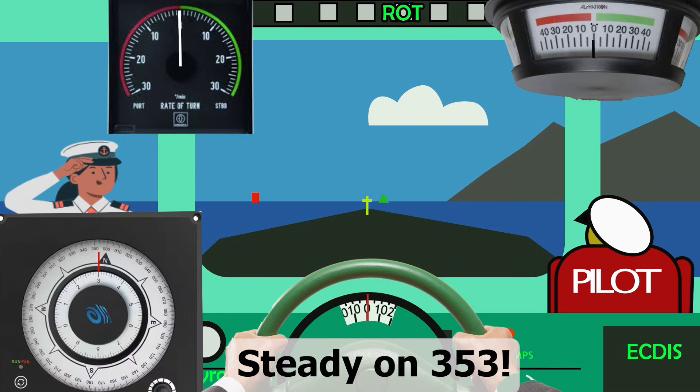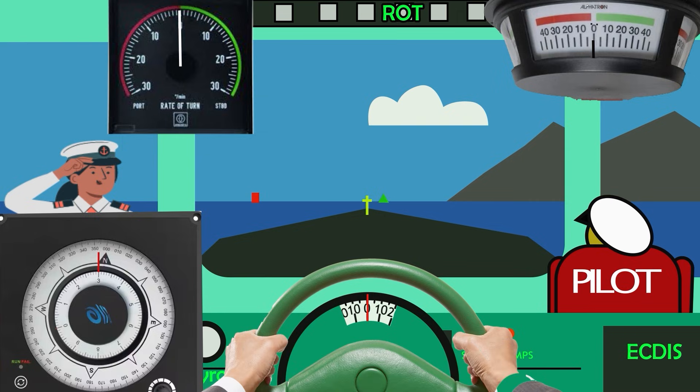I hope everything is clearer now with the 'meet her' order. Let's deal with the next wheel order: 'nothing to port' or 'nothing to starboard.'